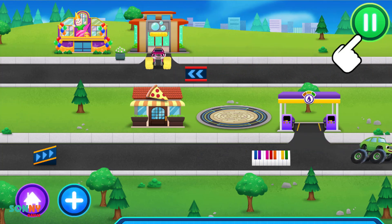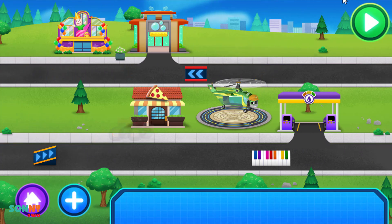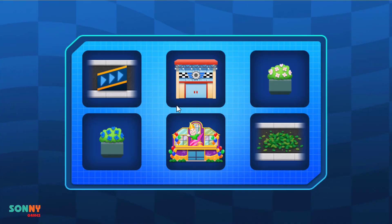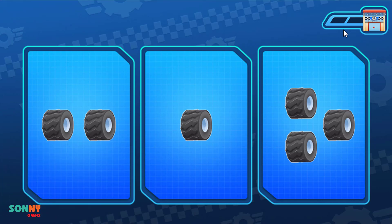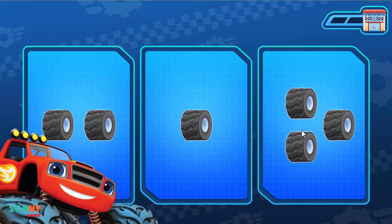Tap the green pause button to change Axle City. Pause! Add more! Tap to pick something new to earn. Gabby's Garage. Tap the group that has the least. Not yet! Listen closely! Tap the group that has the least. Count each object to see which group has the least.